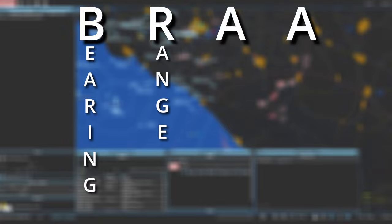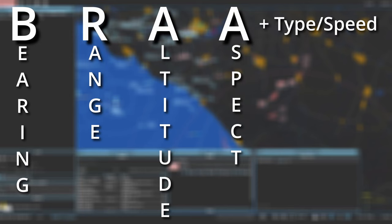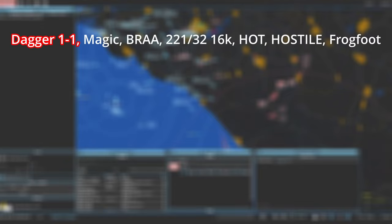As an AWACS, the main way that you will be conveying information to other players is through BRA calls, until you start dabbling into picture calls, which I will cover briefly later. BRA is an acronym you've likely heard before playing DCS. It stands for Bearing, Range, Altitude, Aspect, and is often appended with the type and sometimes the speed of the contact. BRA calls are relative to the aircraft you are giving them to. A BRA call for someone off of another player's aircraft is worse than useless, so keep this in mind. The most basic example of a BRA call is: Dagger 1-1, Magic, BRA 2-2-1, 32, 16000, Hot, Hostile, Frogfoot.